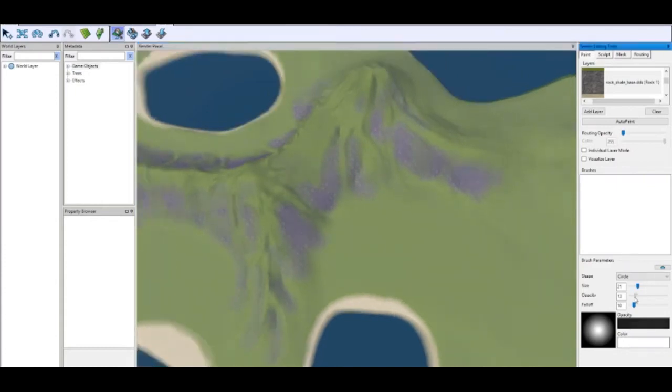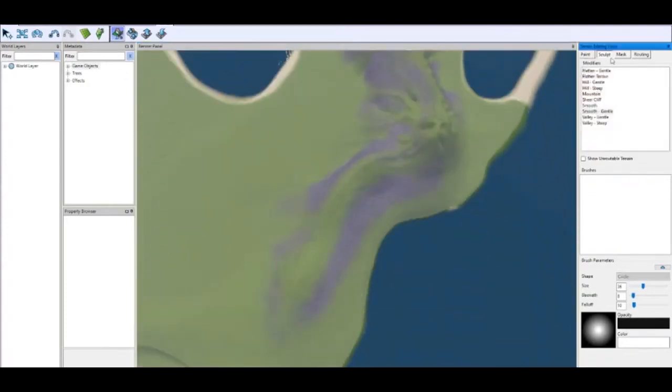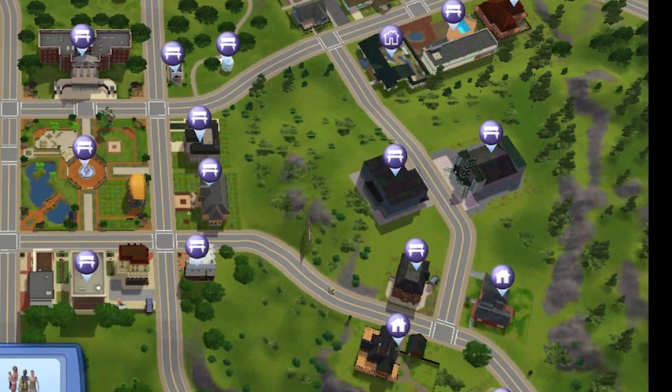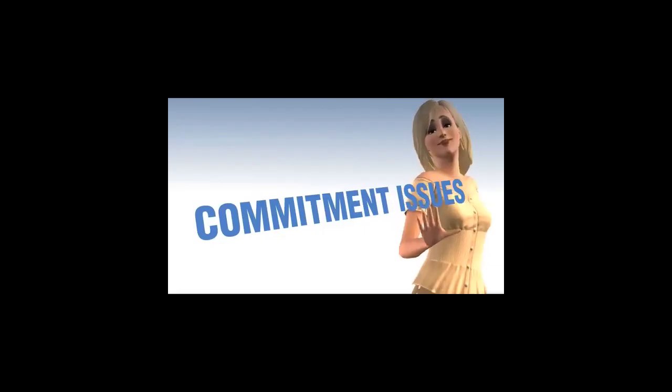Back then, EA sort of addressed this by updating their worlds with lots, kind of up until the Late Night expansion pack was released, but the worlds looked weird. If you look at Sunset Valley after the Late Night update, it was littered with nightclubs that just felt out of place for the world. This bothered me a lot because I wanted to enjoy the entire franchise without having to switch worlds or different saves.